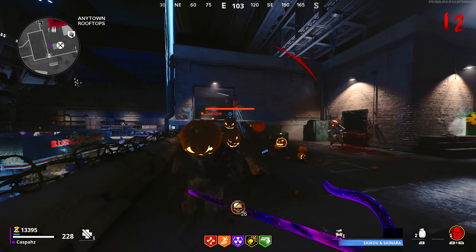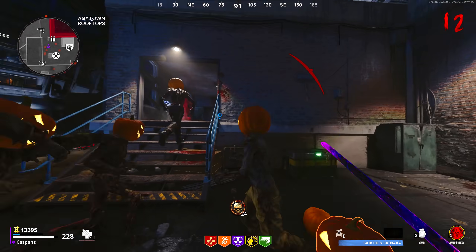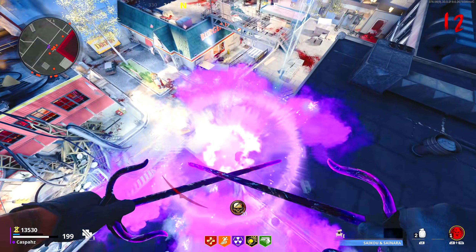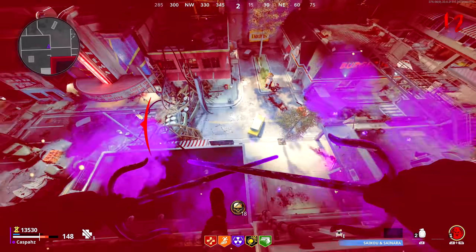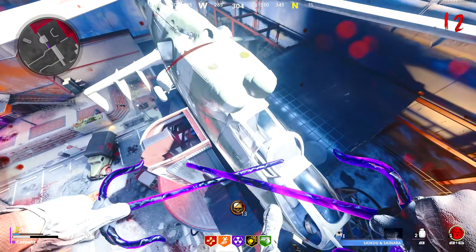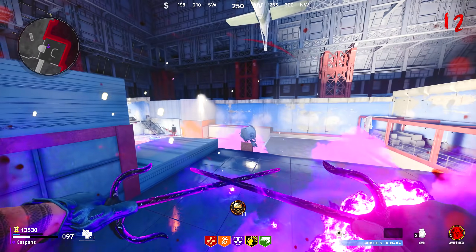Have a couple zombies and throw a decoy at the top step. All of the zombies will pile up on that spot. Run at the railing and knife launch at the zombies. You will want to aim on the barrier that is located on the corner of the roof, then follow the exact path that I take. You will start taking some death barrier damage, but have no fear.